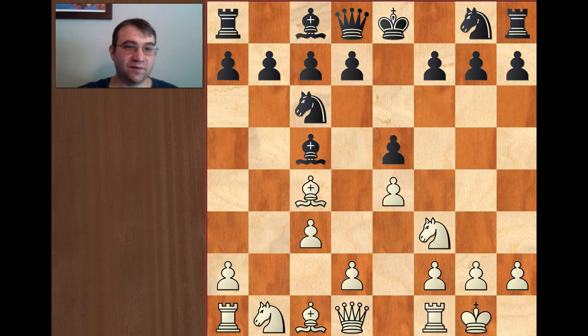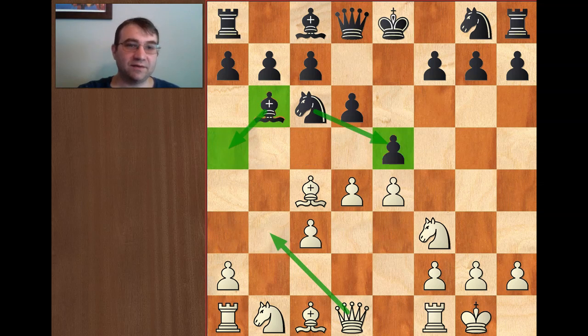Castling kingside, which is the move that Morphy played, is kind of frowned on today because it allows something known as the Lasker defense. The Lasker defense is basically a way for Black to keep the position closed: you play d6, and then after Morphy's move d4, instead of the game continuation, you play bishop b6. Since the knight is still defending e5 and the bishop is now defending the a5 square, it makes it very difficult for White to crack open the position in a meaningful way.